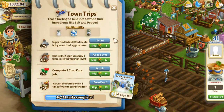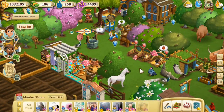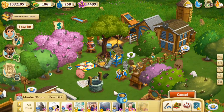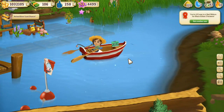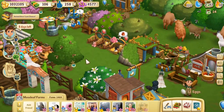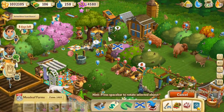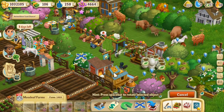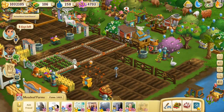Super feed five adult chickens to bring some fresh eggs to town — I don't mind doing that! Let's super feed some chickens. There's one chick-chick — I know we've got lots of chick-chicks roaming the farm. That's a baby sheep, not a chick-chick! I almost accidentally super-fed a peacock — you gotta be so careful where you click or you really end up wasting your stuff. There's two chickens, there's three — I still accidentally super-fed him! I think I have three chickens, I just don't know where they all are.